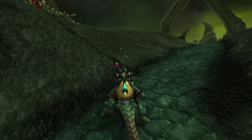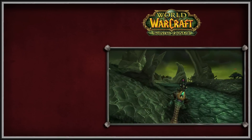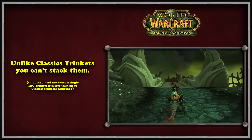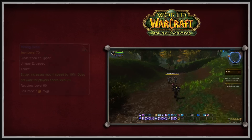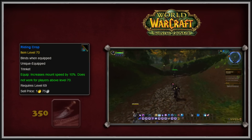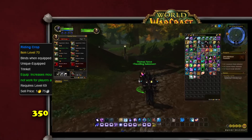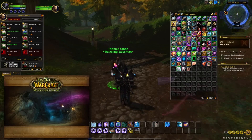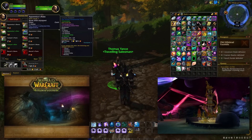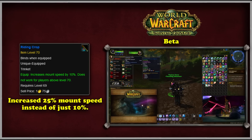Now we move on to WoW's first expansion, the Burning Crusade. TBC saw two trinkets that added a mount speed of 10%. Unfortunately, none of these trinkets stacked with any of the items from Classic that also increased mount movement speed. The first trinket is called the Riding Crop. This trinket was crafted with Leatherworking, which required a skill of 350. The pattern for the Riding Crop is sold by Thomas Yance in the Old Hillsbrad Foothills in the Durnhold dungeon, accessible via the Caverns of Time. During the TBC Beta, this trinket actually increased mount speed by 25%, but Blizzard probably thought that was too overpowered and reduced it.